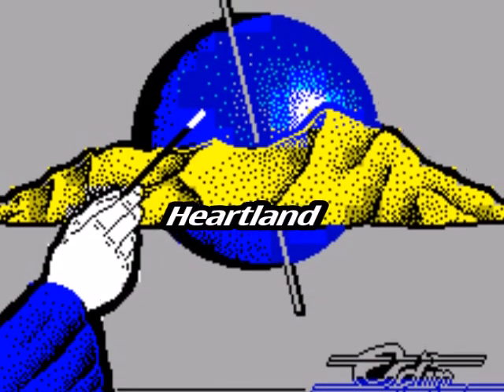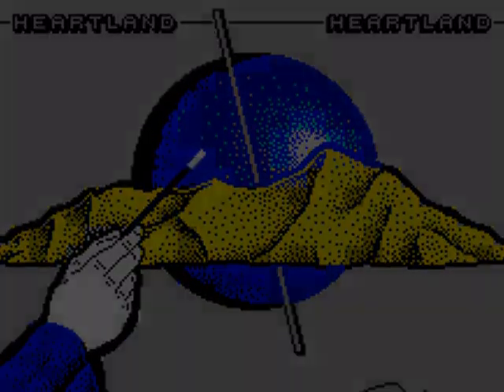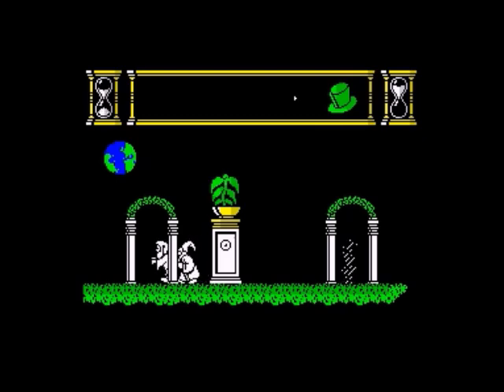Moving on, this next game just oozes charm — it's Heartland from Odin, released in 1986. It's a really lovely looking game, a sort of trademark Odin game. They were all really good looking — Robin of the Wood, Nodes of Yesod, Ark of Yesod — and this game has just got a wonderful character about it, atmosphere and style. It's just a lovely game to watch.